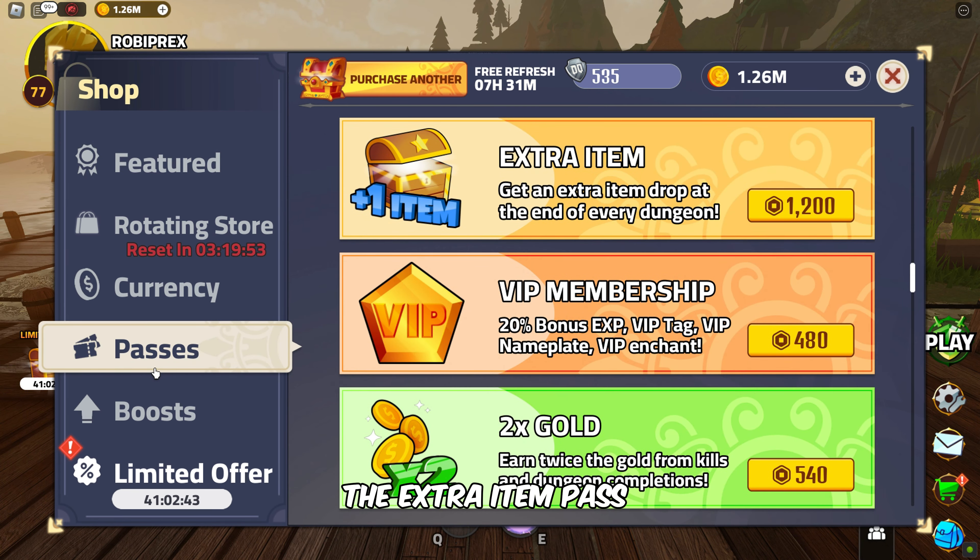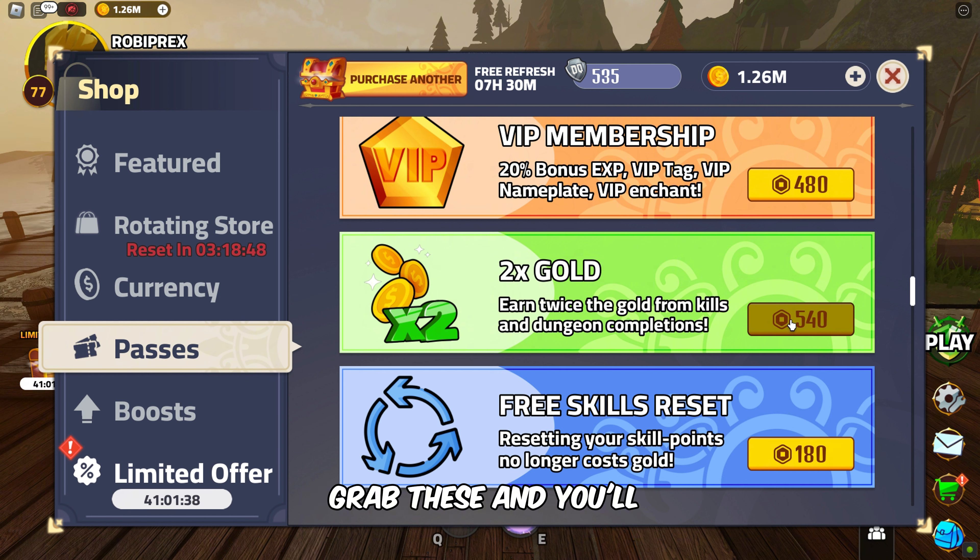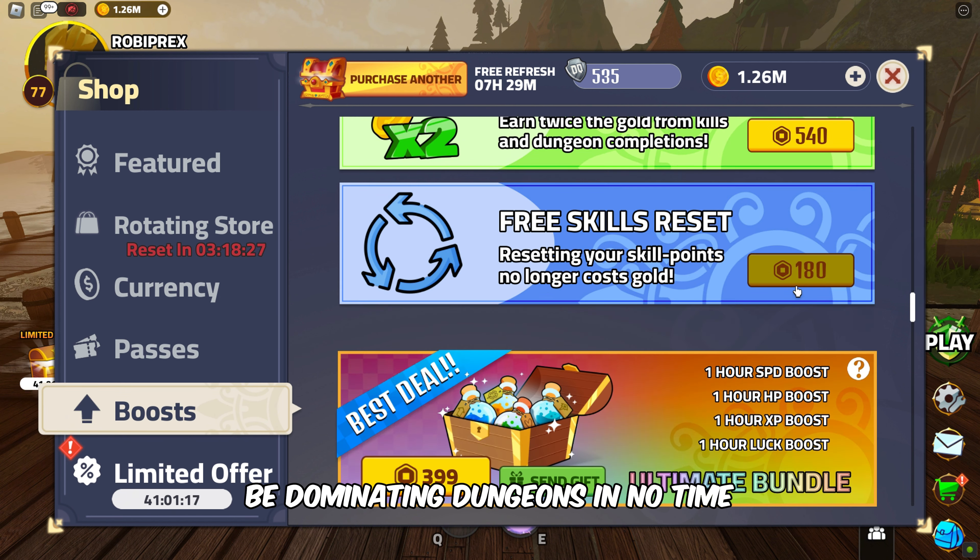The extra item pass for tons of extra loot, VIP membership for a 20% XP boost, and XP boost to level up fast. Grab these and you'll be dominating dungeons in no time.